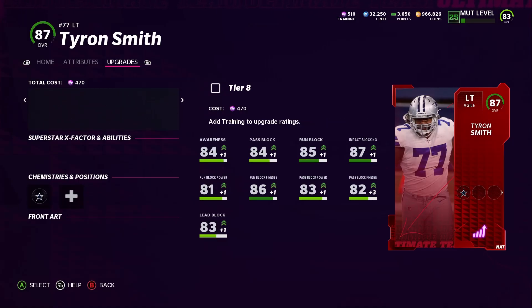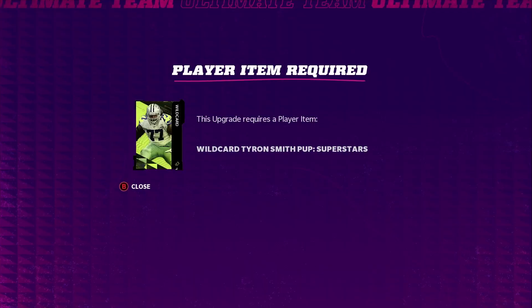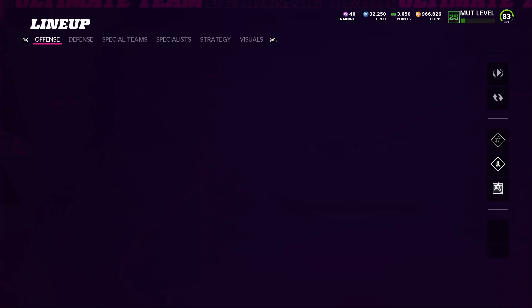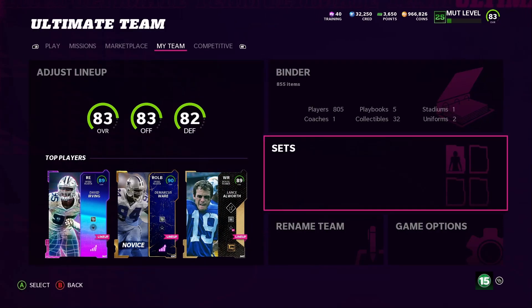We got the Dallas Cowboys squad activated. So his card — oh, I haven't even completed his set yet. It wouldn't even let me search the auction block. Let me go complete the set before I end up forgetting. I forgot about it — I forgot to complete the set. So you'll see everything done right here.